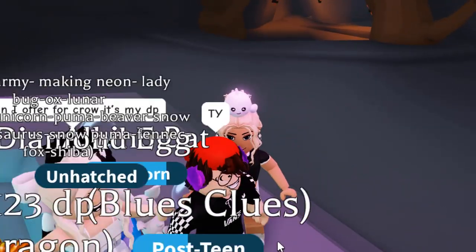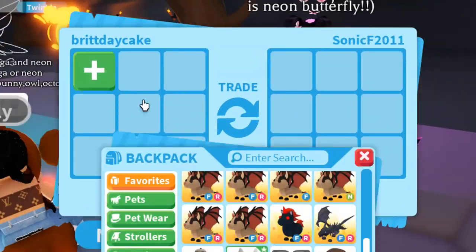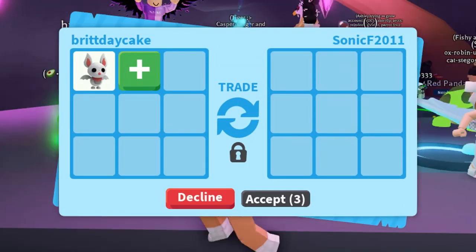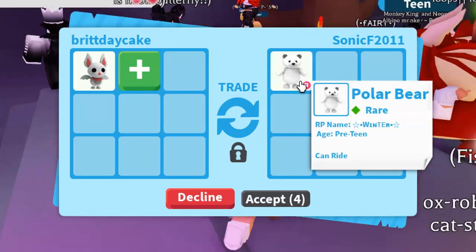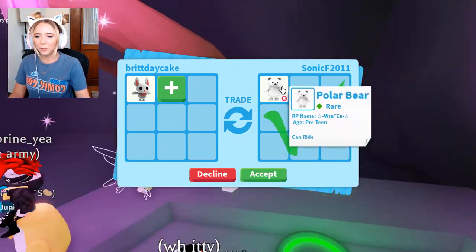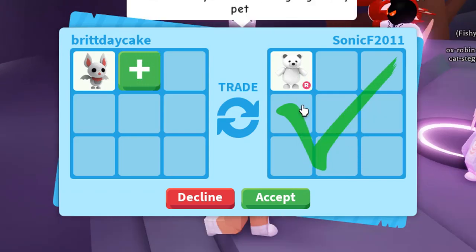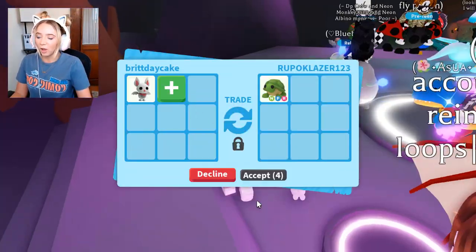Next up, we will be trading the albino bat — Fishy's favorite pet. This is the same person, Sonic F 2011, that we've been trading with. Now they put a rideable polar bear. I actually think the brown bear was more of a win. I kind of just want to take other offers for it — I don't want to trade it so fast.